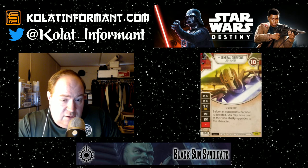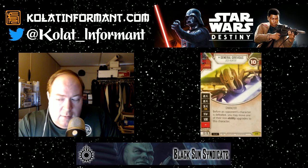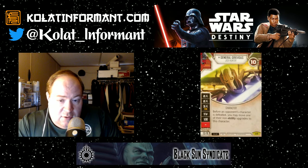Most of the decks I've seen Grievous paired in are with characters that also deal melee damage, like Count Dooku, Kylo Ren, and Tusken Raider. You'll also notice on his dice his lowest damage value is two, so he can do two, two, and three for a resource — those are extremely nice values for his character.